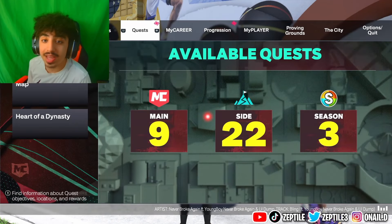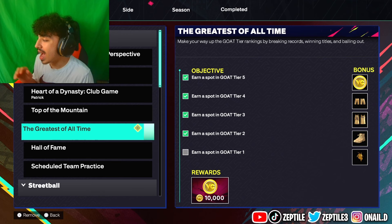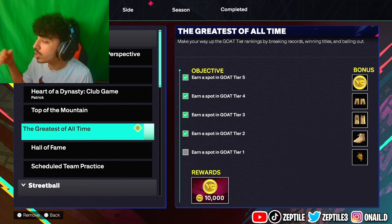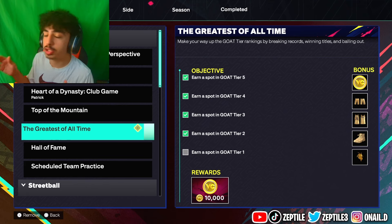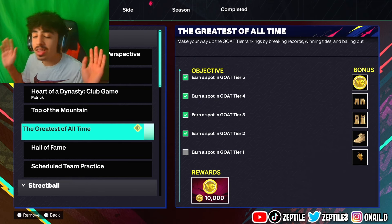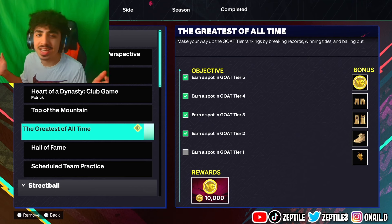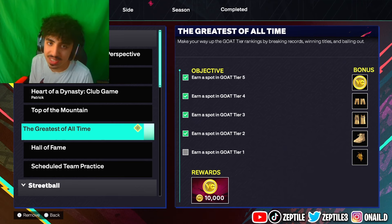Now, if you press Options and go to Quests, and scroll down to Greatest of All Time — as you can see on the right, it shows that you can win some VC, the shorts and the jersey, the golden shoes, and last but not least, the actual goat head. I went all the way up to the golden shoes. I can get the goat head right now if I wanted to. But if you complete all of this, you will also get 10,000 VC on top of it.